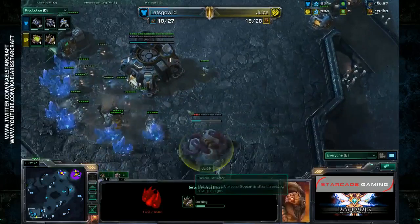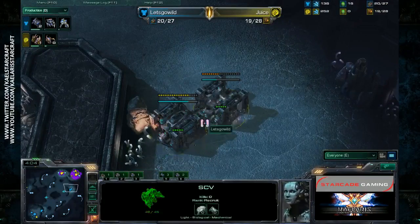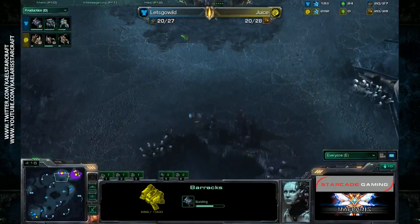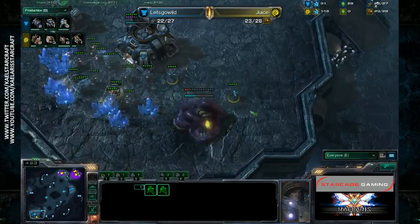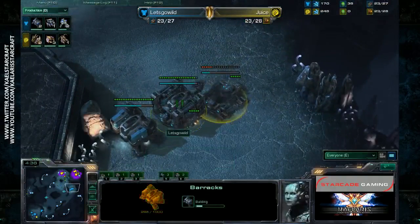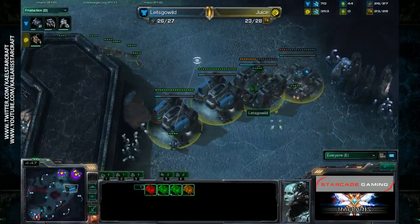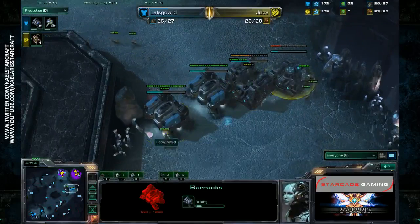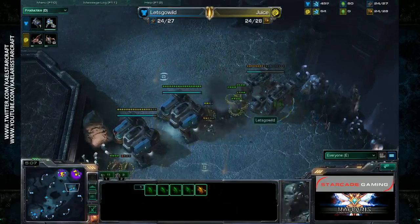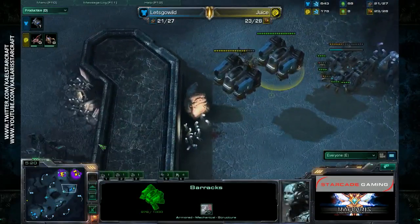The lone marine is trying to deny this and the extractor goes down - he'll need more than one marine. This is actually a very clever play from Let's Go Wild. Oh my god - three barracks! This could get ugly, but Juice does have some zerglings on the way so he could deny this very easily. We may see banelings going down. Three proxy barracks now going down for Let's Go Wild - and it's scouted! He knows it's there. Four barracks - what on earth? Let's Go Wild is playing for the fun of it! The lone marine can't stand against the zerglings. This is not good for Let's Go Wild; having that scouted would have been much better. He's lifting up all these barracks.